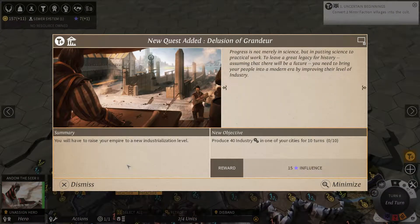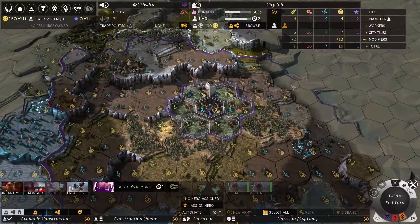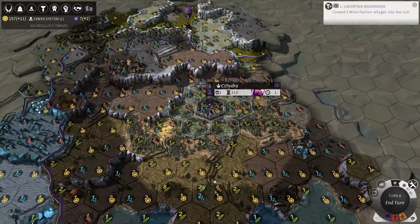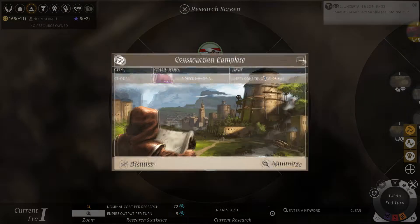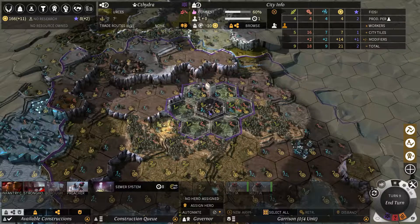I found a quest in the ruin: produce 40 industry in one of your cities for 10 turns. I should already have that actually. We'll build the sewer system we just researched — that'll keep my population content. The happier your population is, the better bonuses you get. If it gets negative, you get debuffs for your empire like minus production and gold.